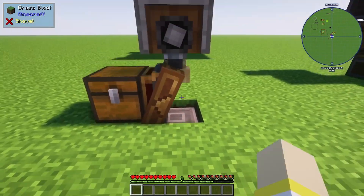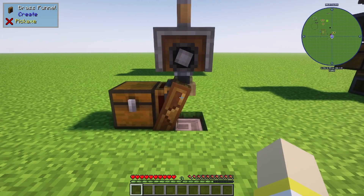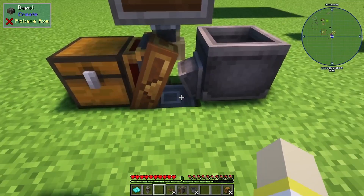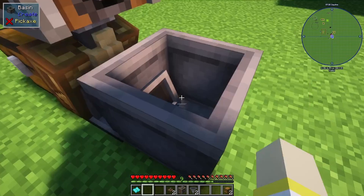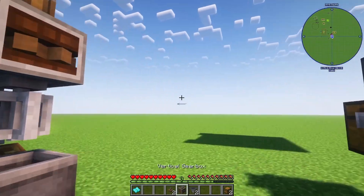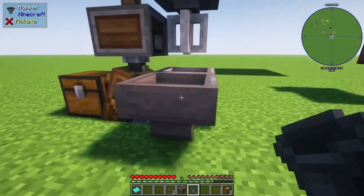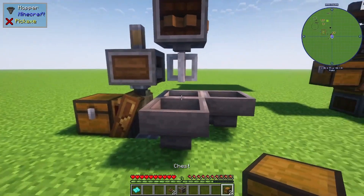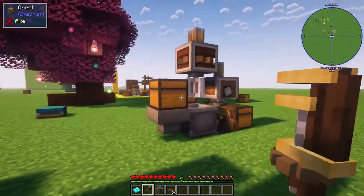Then you're going to shift-place your deployer onto your depot, just like so. We're going to take our basin and place it adjacent to our depot. We're going to take a little spout out, place our mixer right on top of the basin, then take our hoppers and place them on the side of the basin — shift-place them — and then shift-place your chest on top.